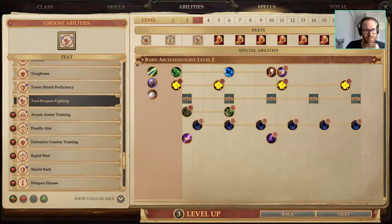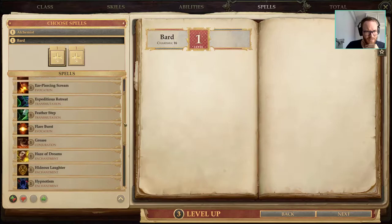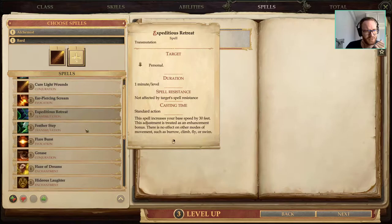At level 3 I think we're going to pick up Two Weapon Fighting. We have 16 Dex so we can qualify for the first Two Weapon Fighting feat. As spells, I usually go Cure Light Wounds — quite useful to have in the early game.